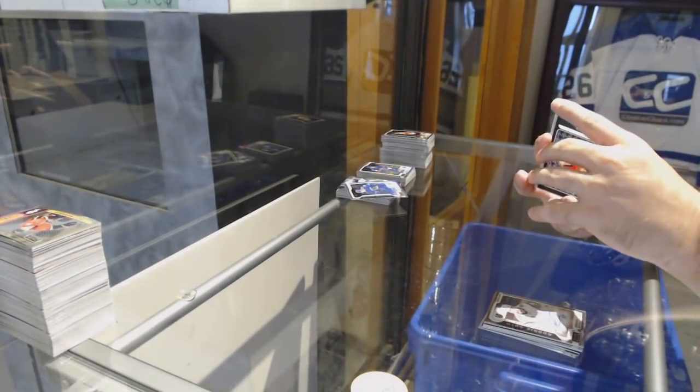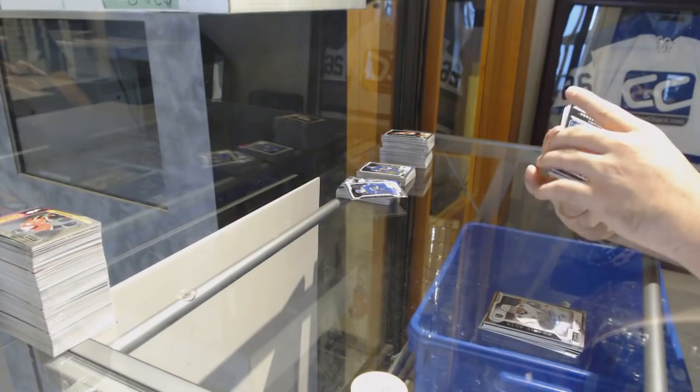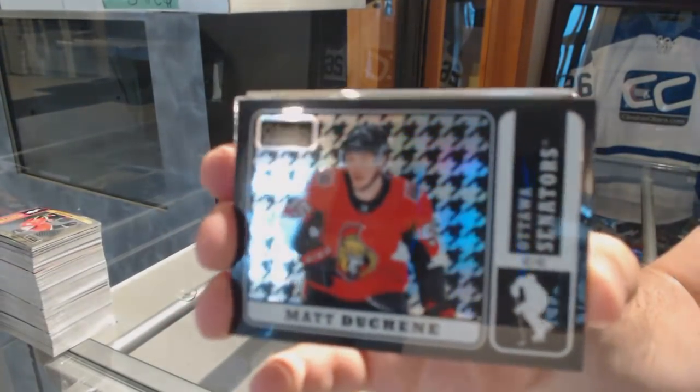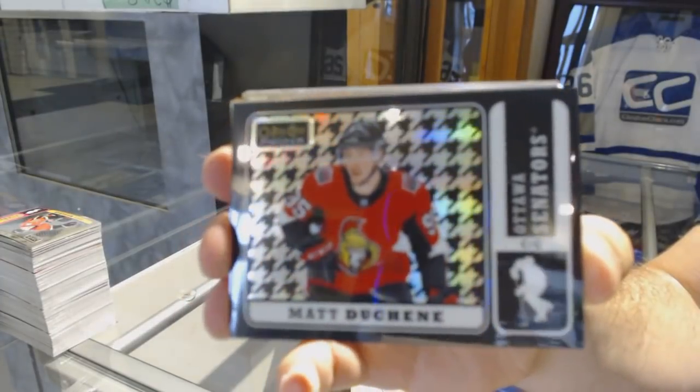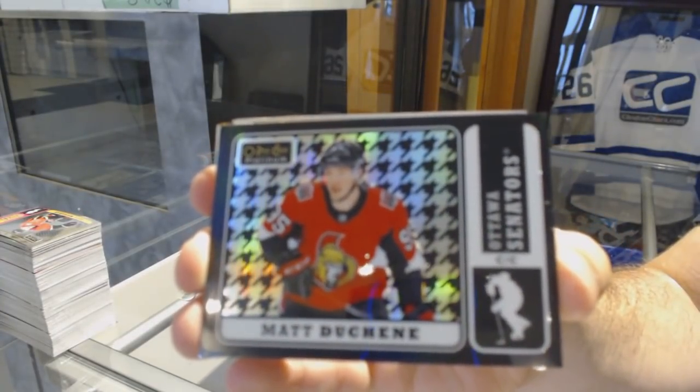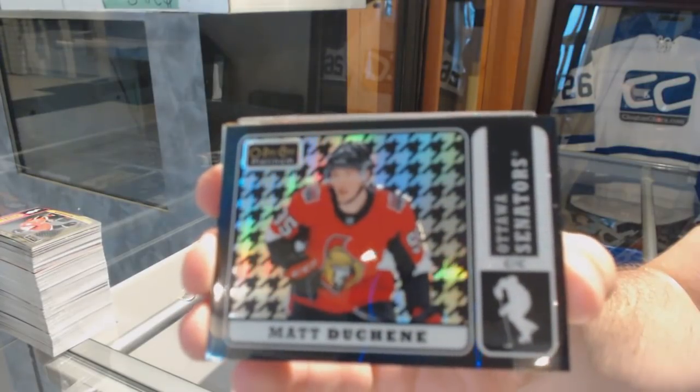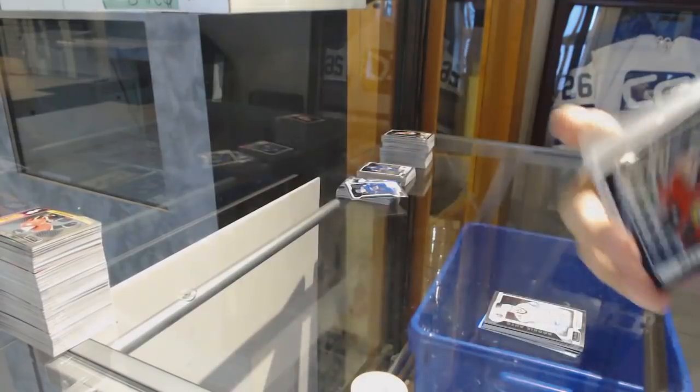Nikita Kucherov Retro for the Tampa Bay Lightning. Thomas Chabot for the Golden Knights. We've got a Black Rainbow numbered 25 for the Sens — Matt Duchene.